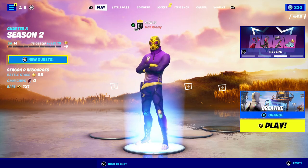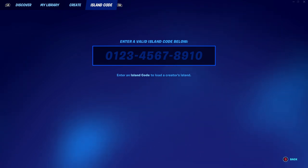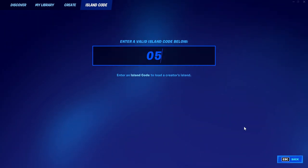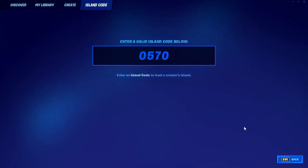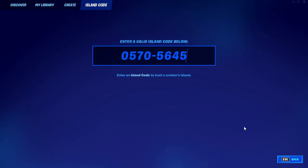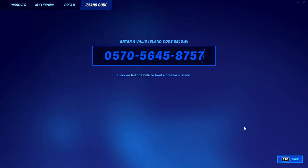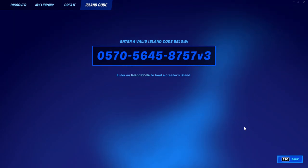To start this XP glitch, you're going to want to go to your island codes in your lobby. Once you get there, type in the code which is 0-5-7-0-5-6-4-5-8-7-5-7. Once you type this all in, you're going to press Enter.